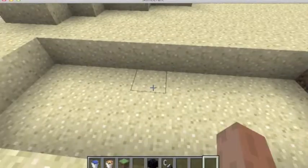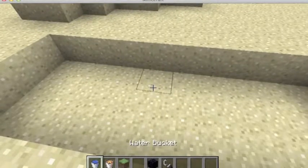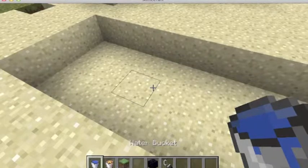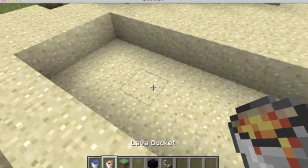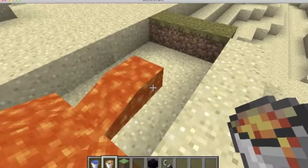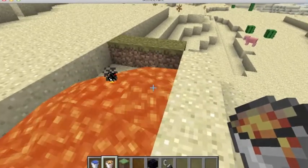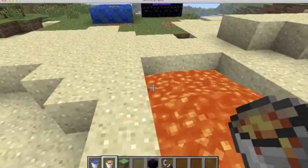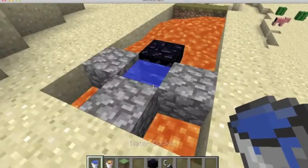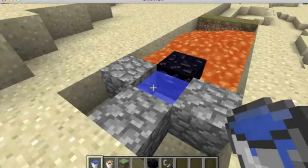You need lava. Put lava there and let it spread all around that little pit I created. So there's our lava pit. Then you add water to it and you've got obsidian.